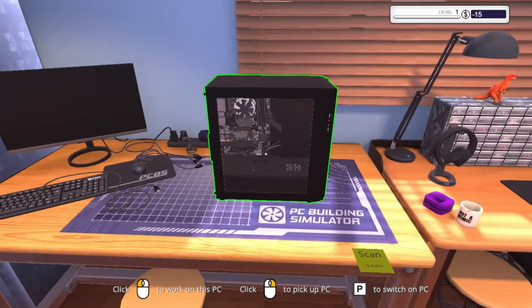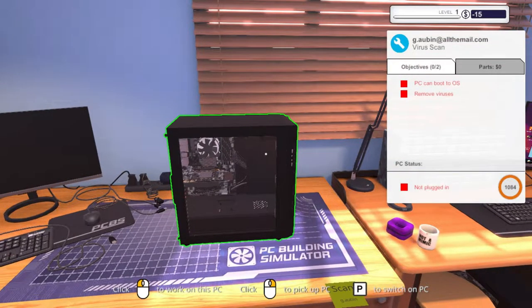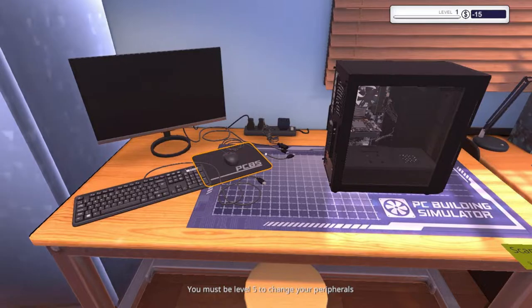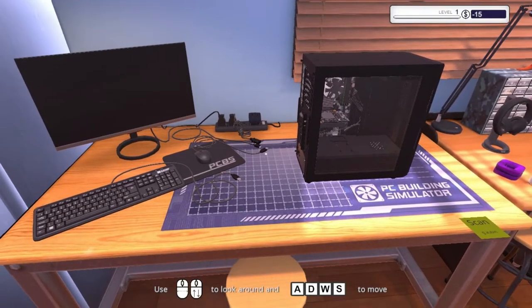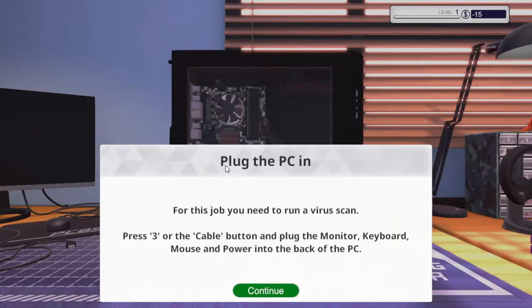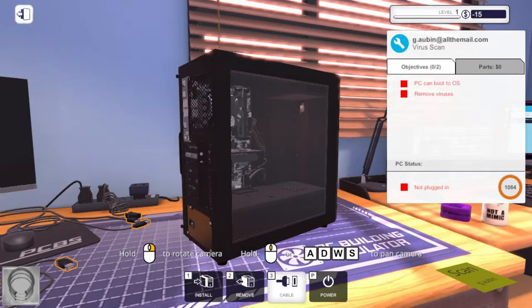There we go. 'PC boot OS, remove viruses' — okay so this is quite a simple one. We'll plug in all our cables, plug in the PC. It does get a bit faster later on down the track once we level up a little bit.